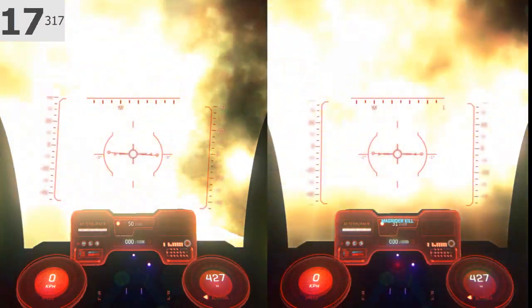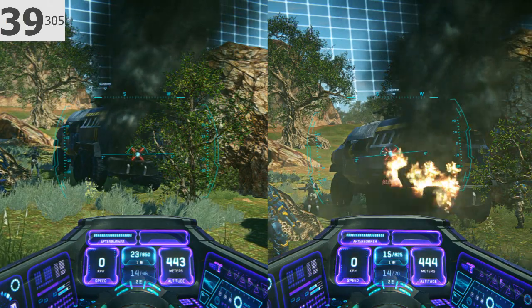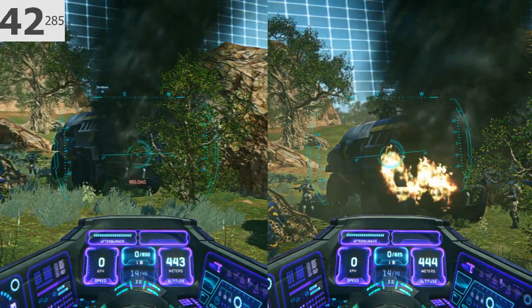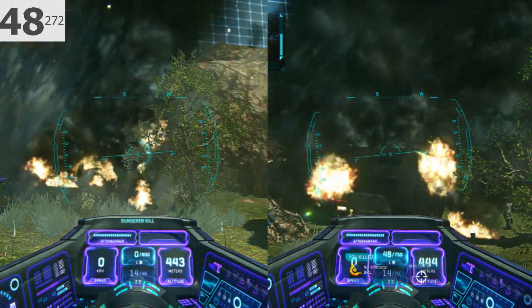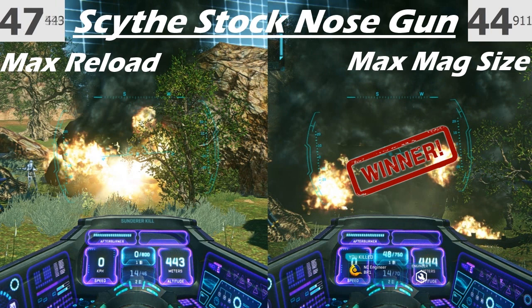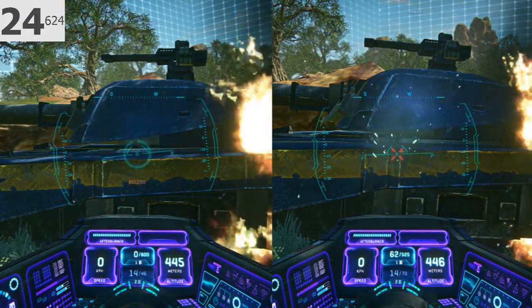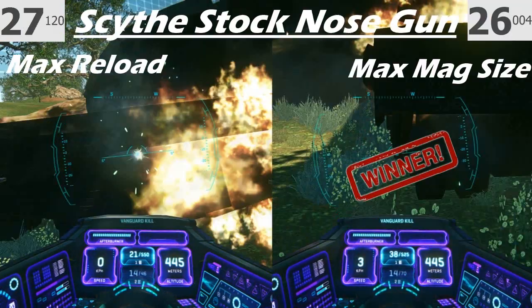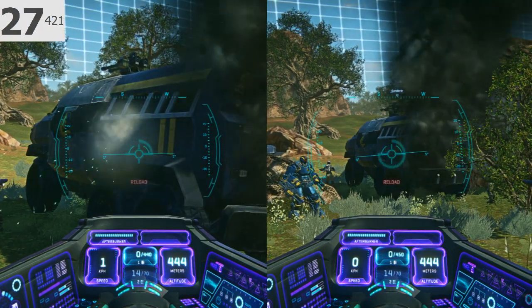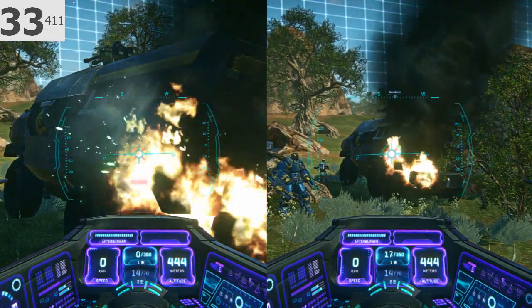Let's talk about the different nose guns. You've got the M20 Mustang and the Vortec Rotary — the M20 Mustang is your stock option and the Rotary is your air-to-air. For the TR, you've got the M18 Needler and the M18 Rotary; again, the Rotary is obviously air-to-air. And then with the Scythe, you've got the Sauron Cannon as the primary and the Hailstorm Turbo Laser as the air-to-air option. The stock claim on all these weapons is always that they're effective against all targets — strong against air, ground, and armor. For the air-to-air weapon, the claim is that it's ideal for air superiority, meaning great against aircraft but not a lot of damage against the ground.